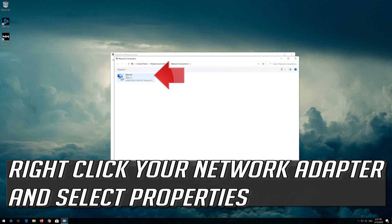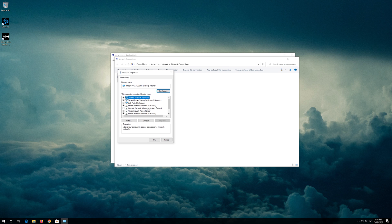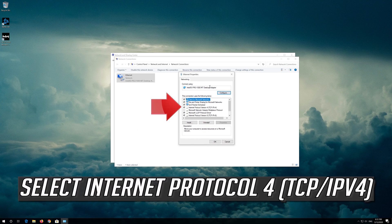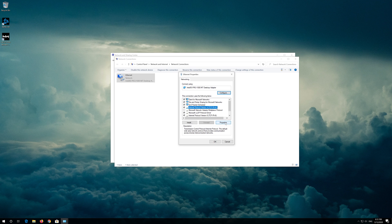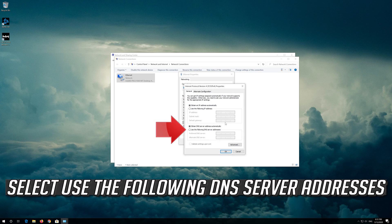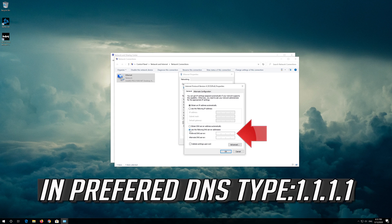Right click your network adapter and select Properties. Select Internet Protocol 4. Click on Properties. Select Use the following DNS server addresses. In preferred DNS type 1.1.1.1.